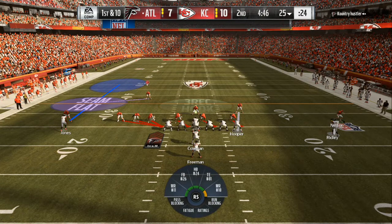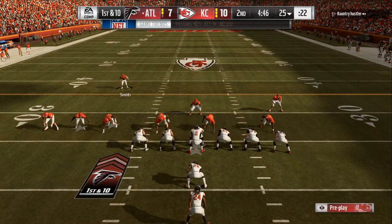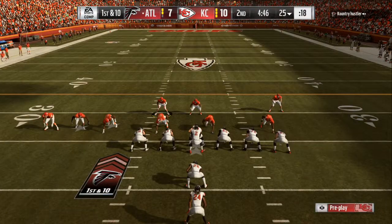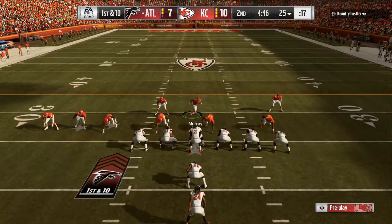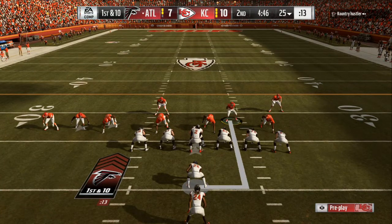First thing you want to do is base align, spread line, shift your linebackers to your left hand looking at the screen. Now I'm manning up both outside guys — you can see them to the right of the screen. I manually move one cornerback back so he doesn't get beat over the top. You have to know what personnel is on the field.